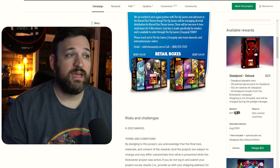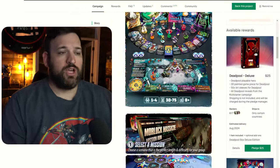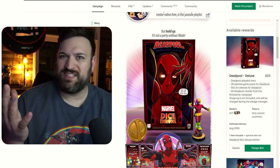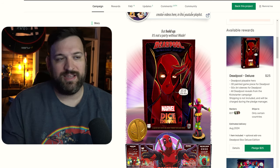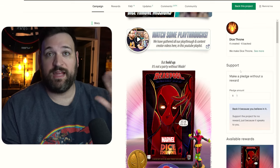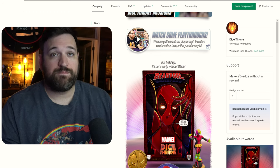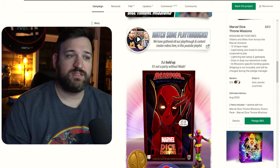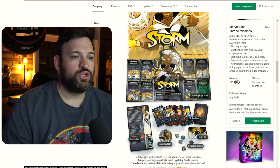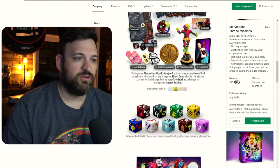So where do we go from here? We're coming in at $99 for all the content — it's expensive for what you're actually getting in this game. Literally it's dice, some vacuum-sealed trays, and some cards. It's expensive for what it is, but the gameplay is very much liked by a lot of people. So where am I having issues with this campaign? If we scroll down past all these heroes we get to some add-ons.